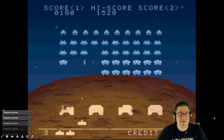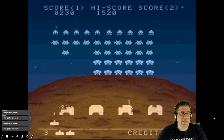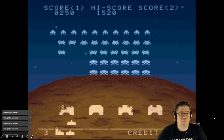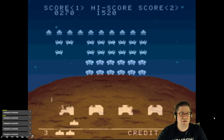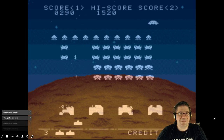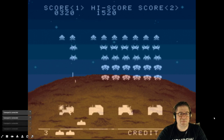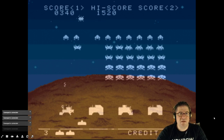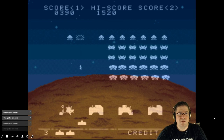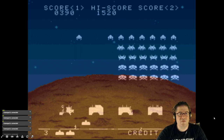One tip I'll give you: try to take out an entire row on the end, because it forces the refresh. The aliens on the very end — when they get to the end, that's when everybody comes around. It's 20 points apiece for those lower ones, and that guy was worth 30 points — hold on, 90!